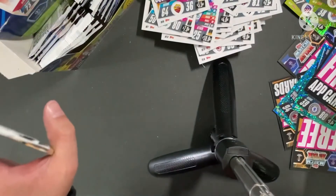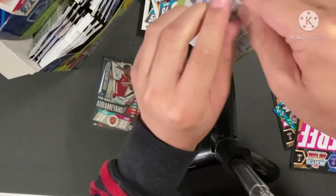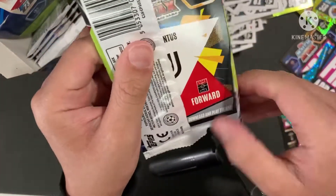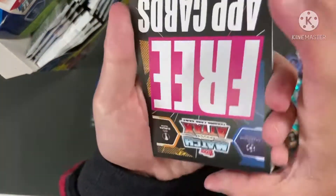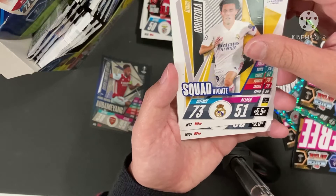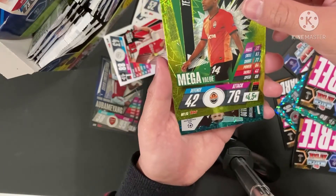We need signature styles and handler gloves. Juventus forward, this could be something special. So Sanchez Squad Update, Rafa Silva Top Speed Talent, Oranduil Squad Update, Tattic Top Speed Talent, William Top Speed Talent. Looks like a Tattic Mega Value.